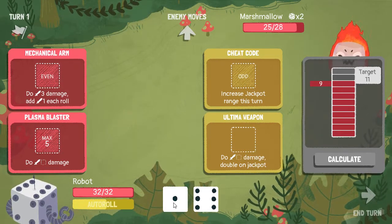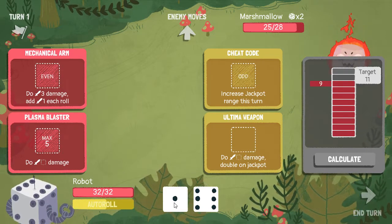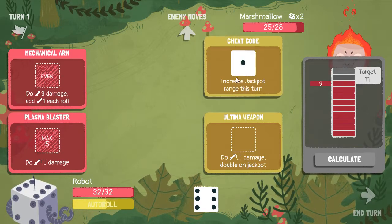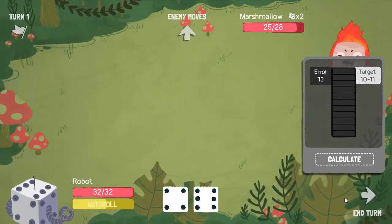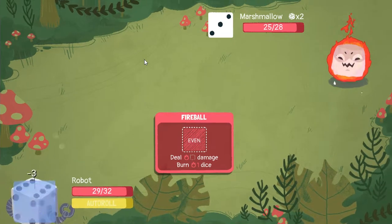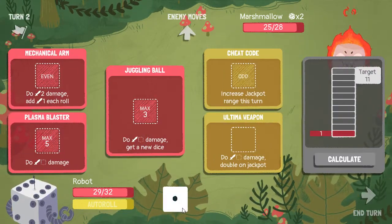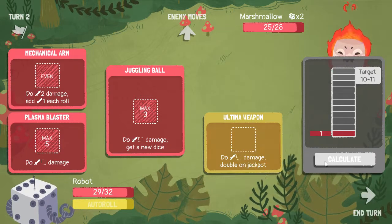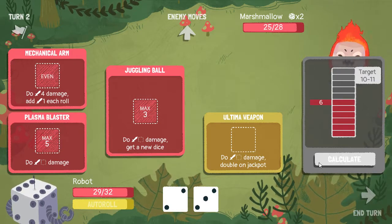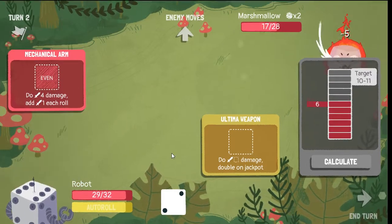Give me a new die — there's a one, not the most helpful. That's what I thought — I really got to stop doing that. My first roll is going to be a one. Okay, juggling ball out, put that into plasma blaster.